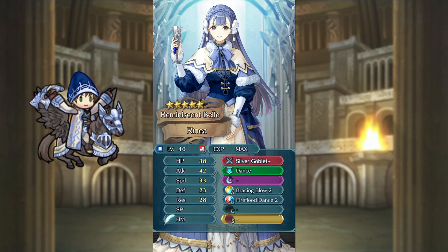Otherwise, for a support build, I'd give her Iceberg or Glacies, any buff for the C slot, and a Tactics or Drive buff for the seal. Maybe swap her B skill for Wings of Mercy, unless you're pairing her with a Bladetome user. Rhaenea is really cool, but she's not a killer.